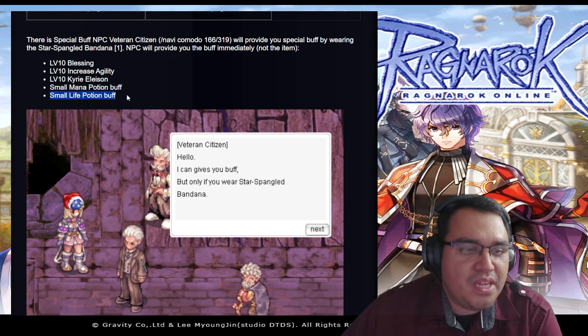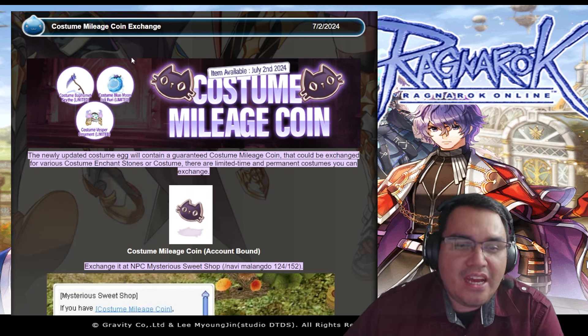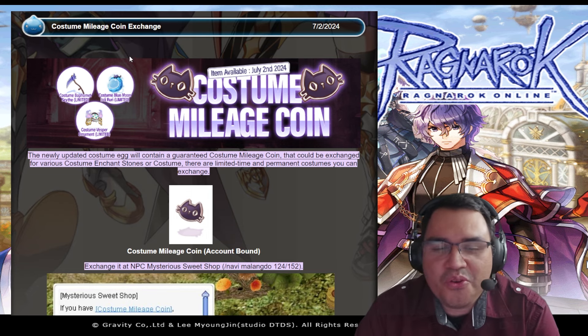The buff includes Blessing, Agi, Cary Elison, a Small Mana Potion effect, and a Small Life Potion buff — that's really nice. The minimum requirement for this event is a level 70 character, so even if you're new to the game, level 70 is easy to reach and you can join the event. I hope it's per character — imagine all the awesome hats!